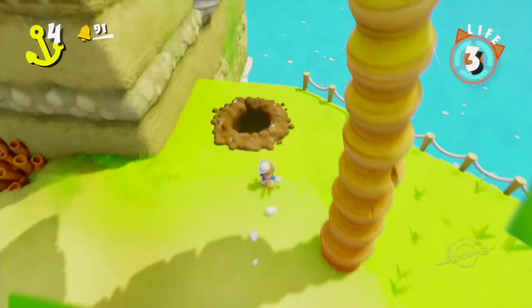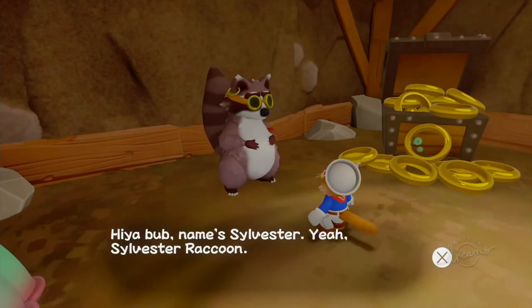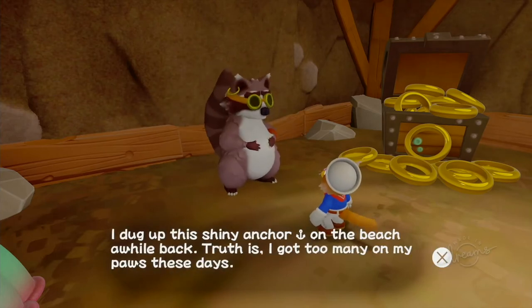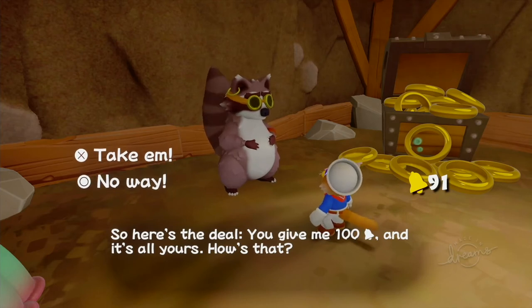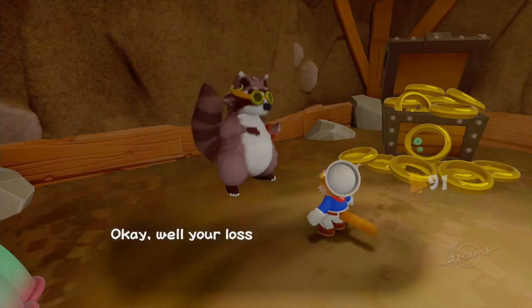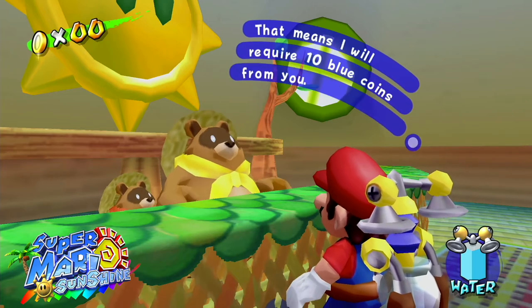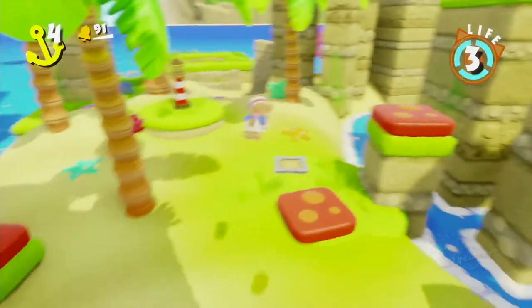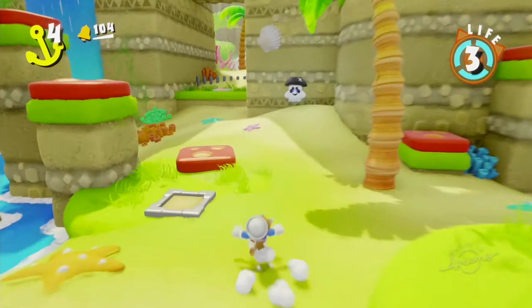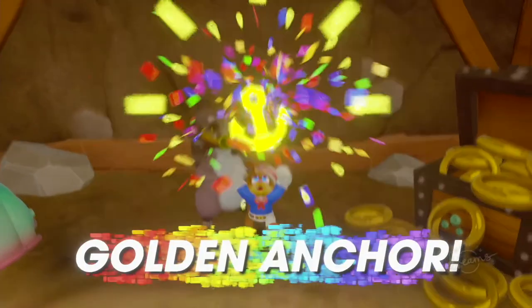Let's check how many anchors we need — we can check that in collectibles. Looks like we need 12 anchors and we've got three so far. Let's check out this hole in the ground. 'Hey, name's Sylvester. Yeah, Sylvester the raccoon. I dug up this shiny anchor on the beach a while back. I've got too many on my paws these days. You give me a hundred bells and it's all yours.' I only have 91 bells right now, so no deal. Sylvester the raccoon reminds me of the squirrels that sell you shines in Super Mario Sunshine for blue coins. After collecting a few more bells to reach 104, I go back to Sylvester and buy the golden anchor. Another golden anchor — up to five, need seven more.